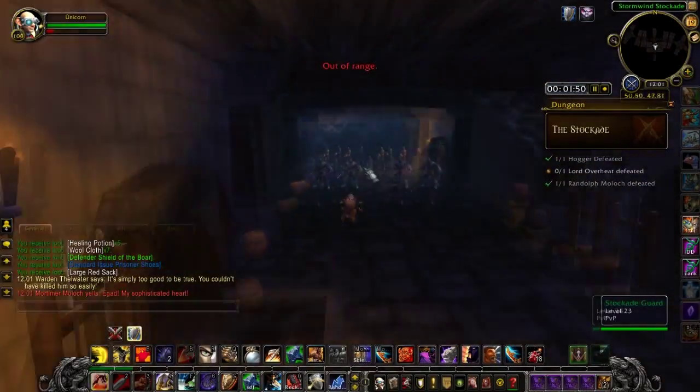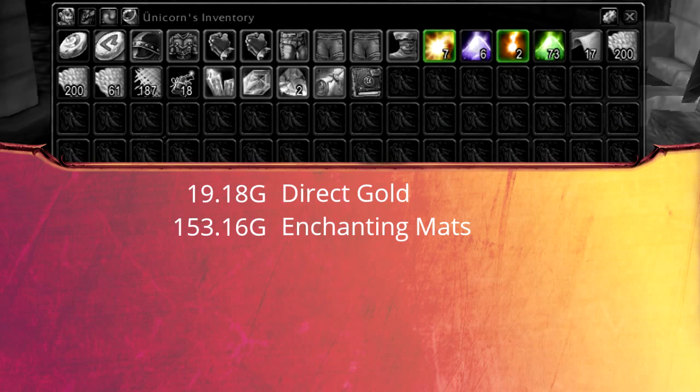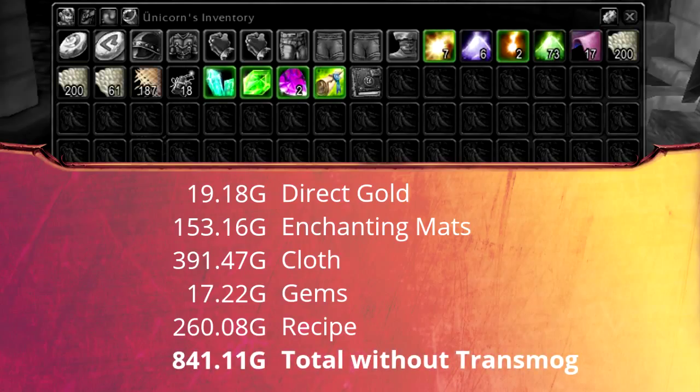Here is what I got during these runs: 20 gold directly from drops and vendoring, 150 gold from enchanting mats, 400 gold from cloth — mostly wool — 17 gold for a few gems, and 260 gold for a nice recipe. Bringing us to a total of 840 gold without transmog.